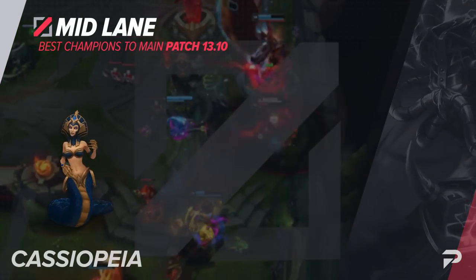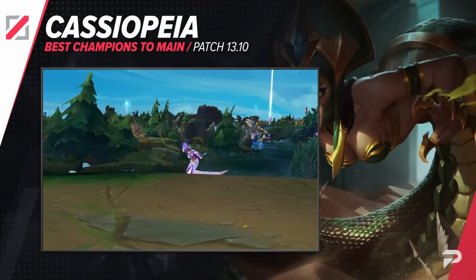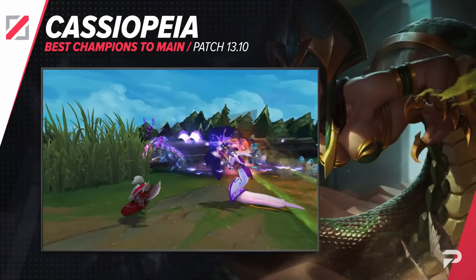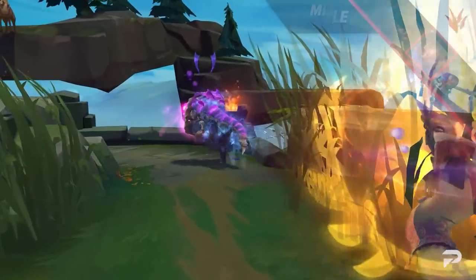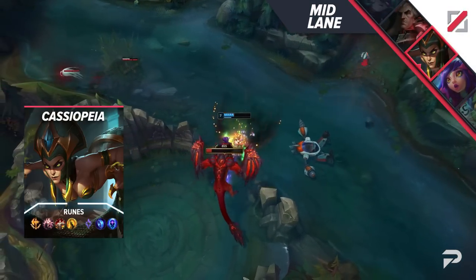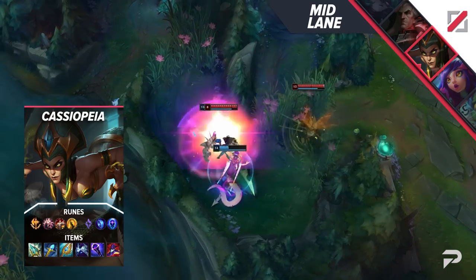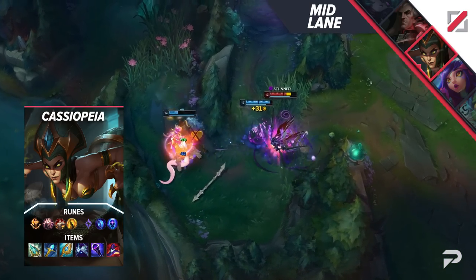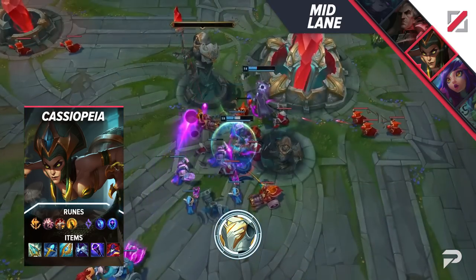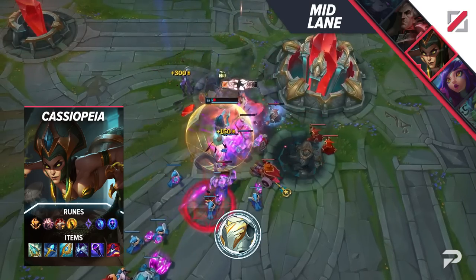Alright, now let's move on to the mid lane. Our first pick here is Cassiopeia. There's pretty much never a meta where Cass is bad since she tends to be super flexible with item builds. Liandry's and Demonic Embrace lets you shred through enemy tanks and juggernauts, while Luden's allows you to pop other carries before they can even waddle out of your Miasma. The recommended build right now makes you super beefy so you feel like a bruiser that does hyper carry damage for no reason. If the enemy team is particularly dive-heavy, you could even throw in a Stopwatch or Zhonya's.